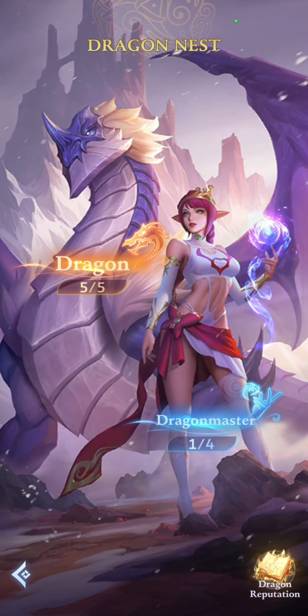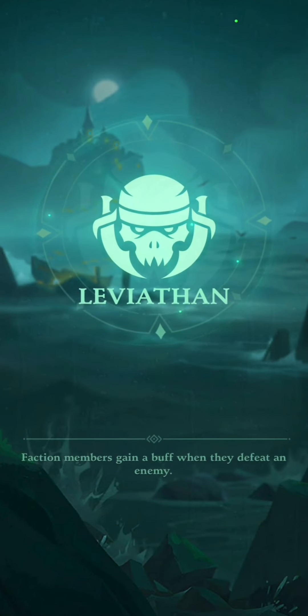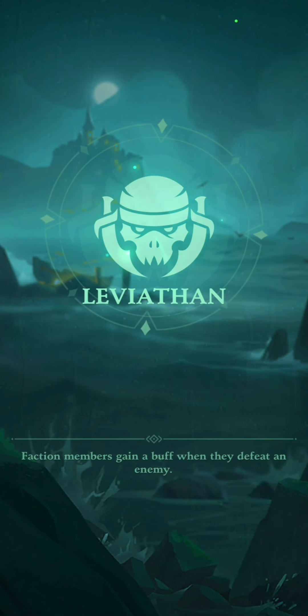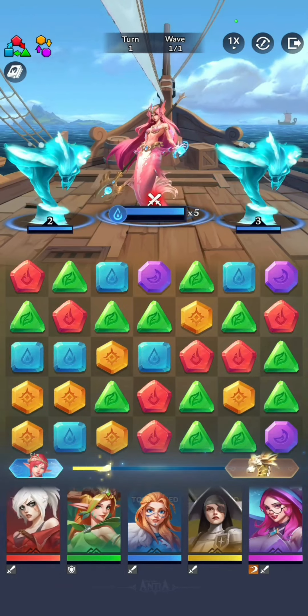Hey guys, it's Nihi, and today I'm going to show you how the Dragon Master new update is going to break the game. I'm gonna show you Olivia and how broken she is right now. We got this rainbow team of level 90 heroes with a Drago, and Olivia is a max Olivia. We're gonna go and fight this campaign stage that is quite early in the game.